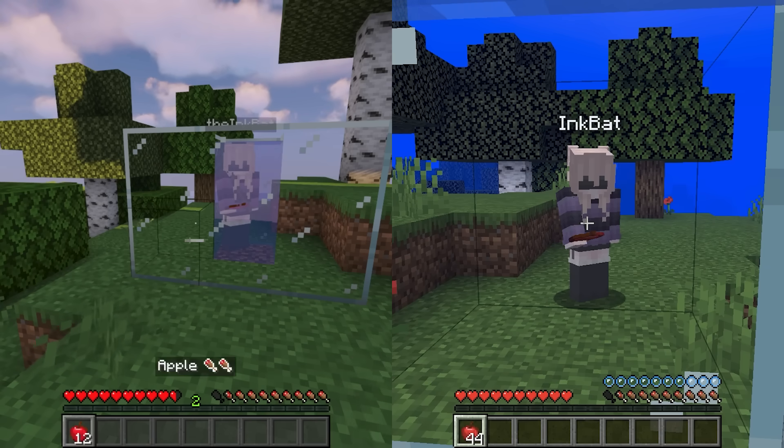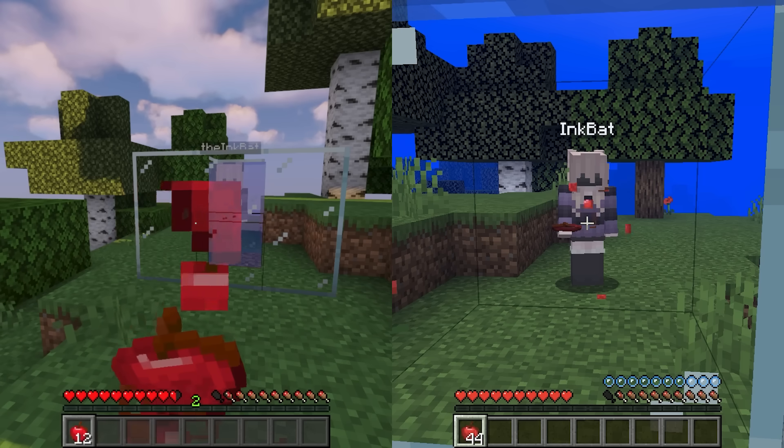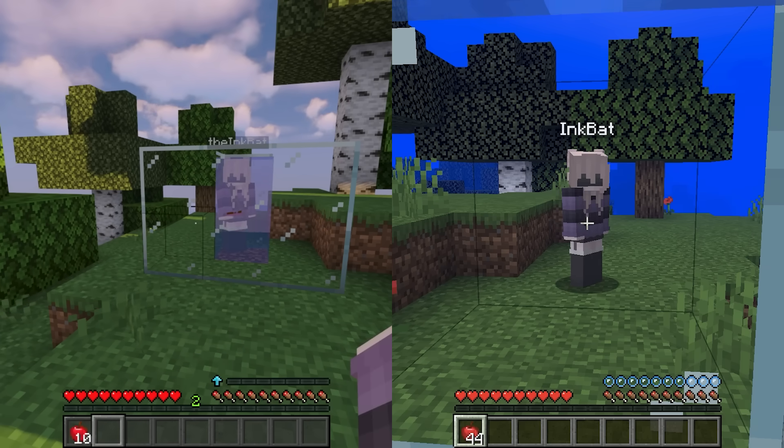The second ability is that when one twin eats, the other twin will get a little bit of saturation back. No matter what type of food you eat, the amount of saturation that your twin gets is always going to be the same.